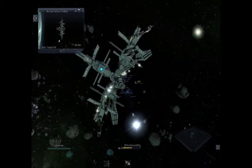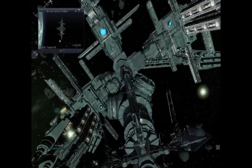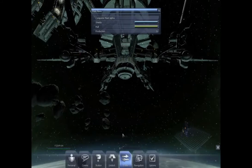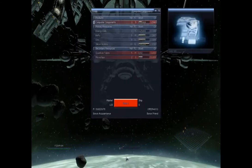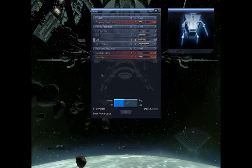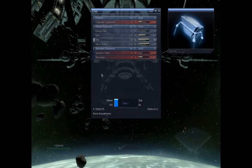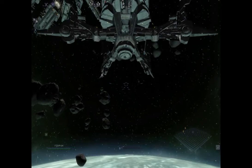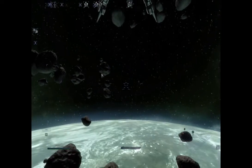You can also get docking computers supposedly, which should speed up the docking process according to the wiki. Successfully docked! Connection to local trading network established. Ore sold — oh, that was well worth it! Hopefully if we keep doing that, Boron will trust us a little more.